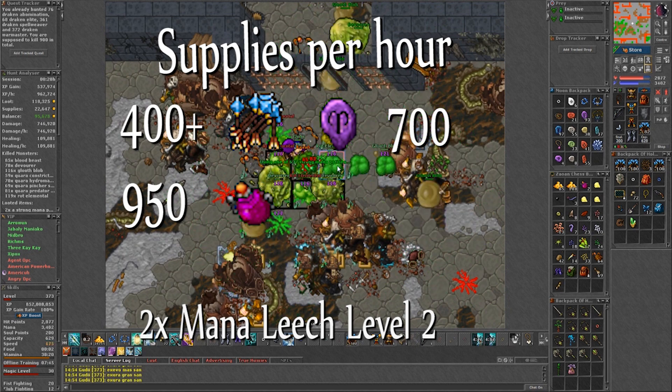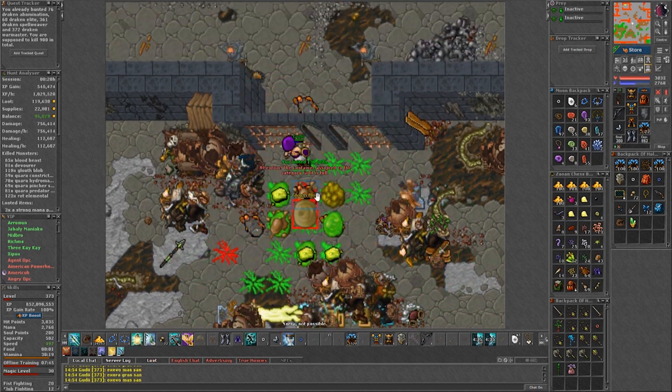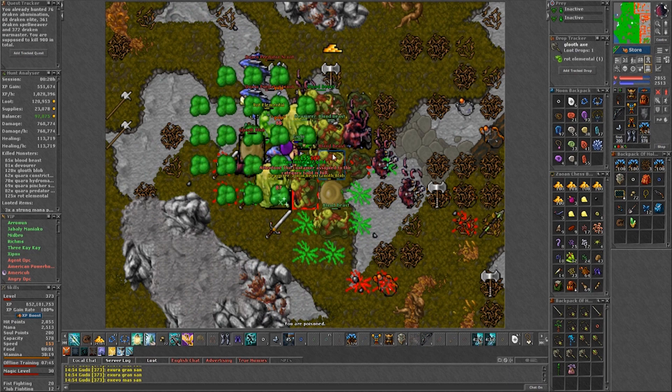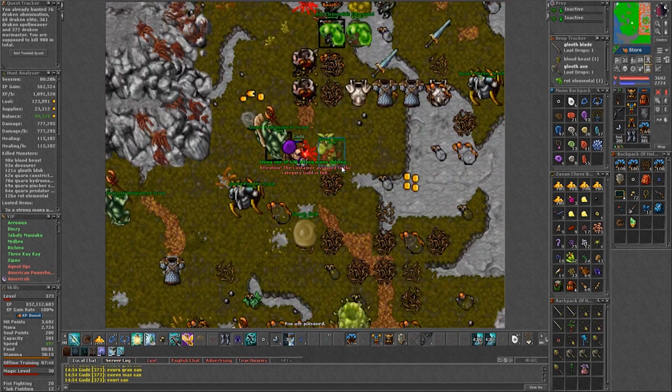Another good thing about this spawn is that it has a lot of routes that you can use while hunting. These are part of the task to get points in order to get your citizenship of Oramon. You will need it eventually to be able to trade with the NPCs and take the shortcut from the boat. So even though it's a slow way to get your points, at least you can do it while hunting. That is all I got for this video.